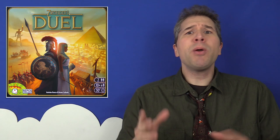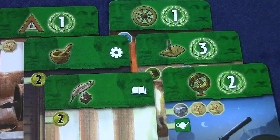Only seven wonders in total can be built during the game, so one player is going to end up short. The game can be won in three different ways: instantly by advancing the military marker all the way towards your opponent's capital, instantly by acquiring a set of six different scientific symbols, or by having the most points when the game comes to its natural conclusion.